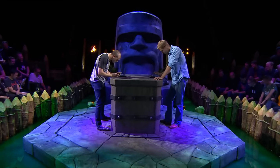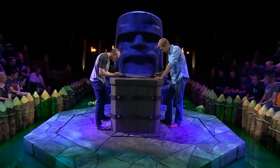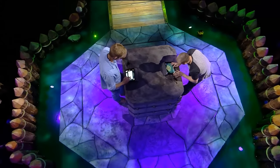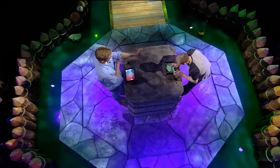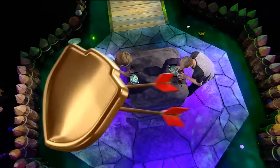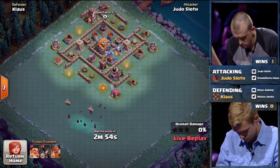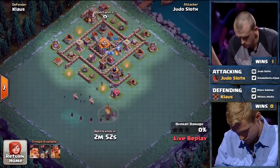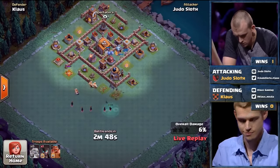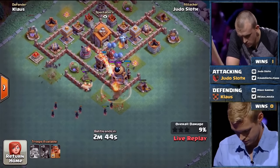It's best two out of three. Next, Judo Sloth will be attacking first. There is somewhat of an advantage to going second — you'd always want to see what the other guy does first, which can really alleviate the pressure, like we saw in that first battle when Klaus didn't even get a star. Judo just knew all he needed was 50%. Judo Sloth has been using Giants and some Night Witches — this is our first look at the new Night Witch. Those bats are so fast — just devastation.